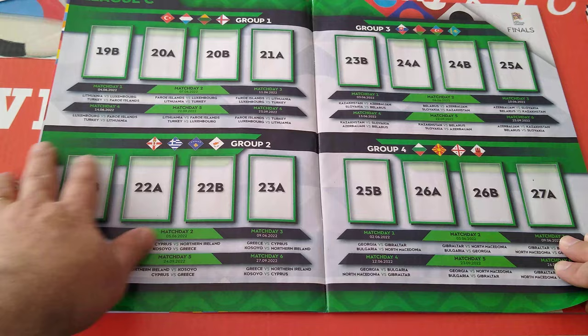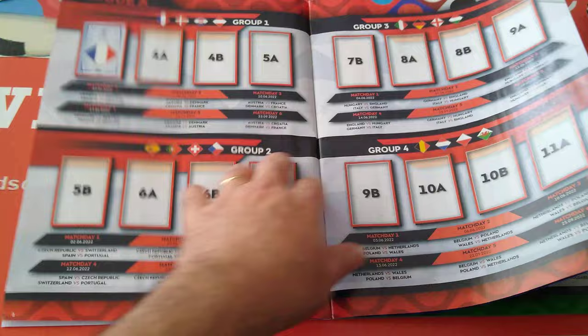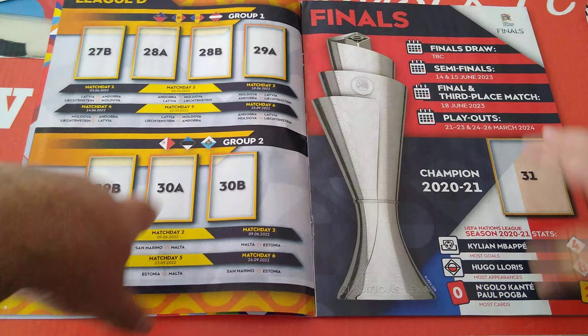League C, as you can see, different colour per group - blue, green, and red. The paper is a little bit thin. Then League D, groups one and two.